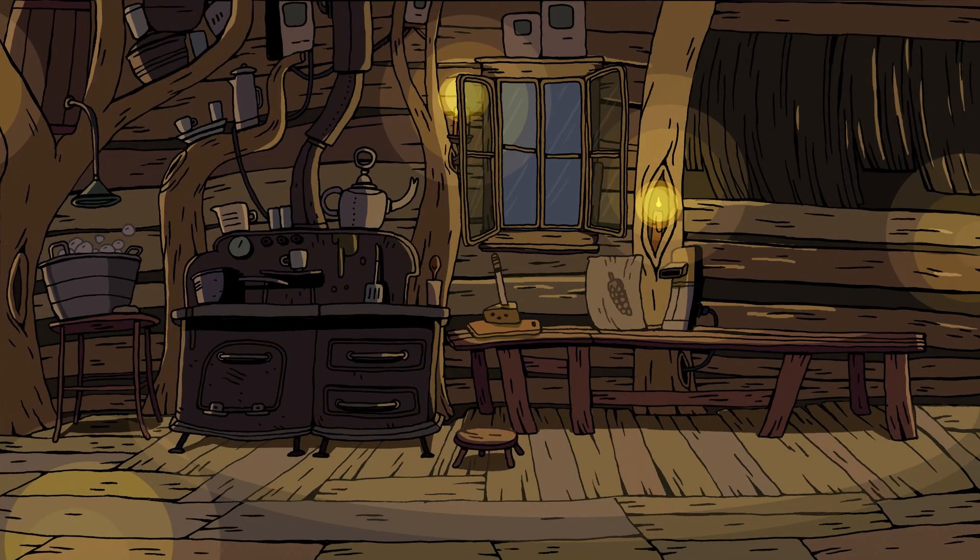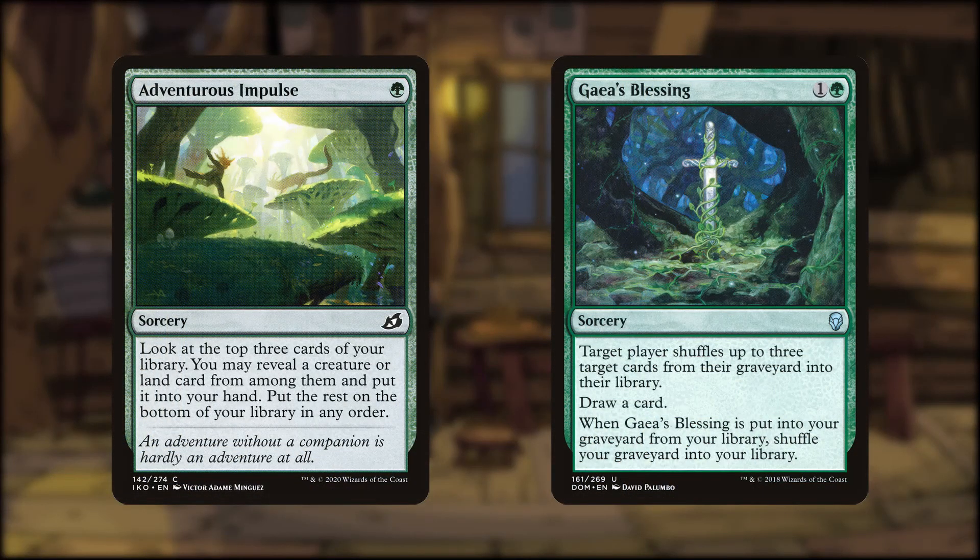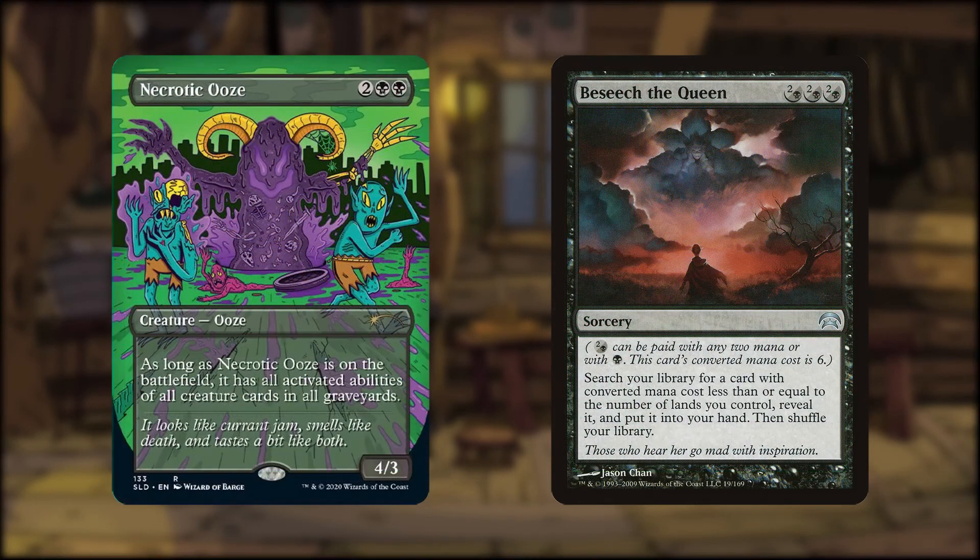Now we have a few cards that give added utility to our deck. Adventurous Impulse is on flavor with both the art and the flavor text, and will typically find us a land or creature to put into our hand. Gaia's Blessing takes a small amount of explaining: Finn carried a sword called the Demon Bloodsword, but eventually that breaks and is replaced by a Grass Sword — this card is an homage to those swords in addition to providing a lot of utility. We also have Necrotic Ooze and Beseech the Queen. The Ooze is really good at loving what we're already doing, while also being shades of Adventure Time with its art. Beseech the Queen tutors up a card of our choice.